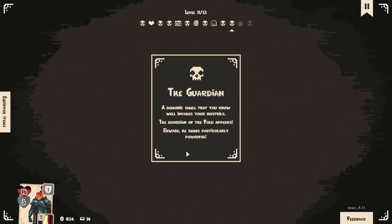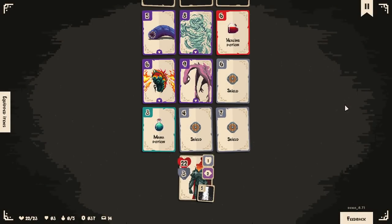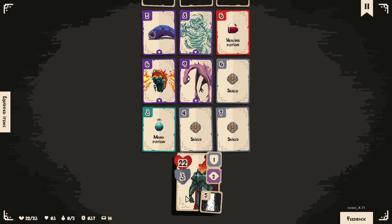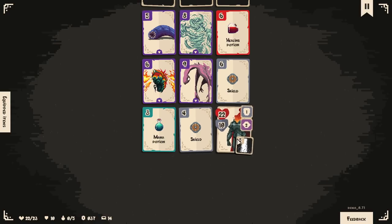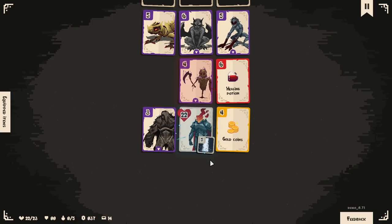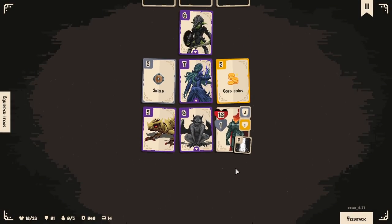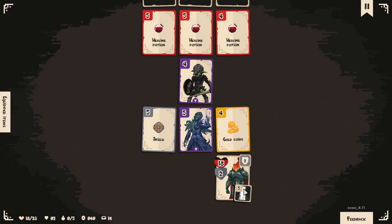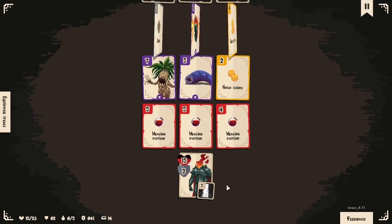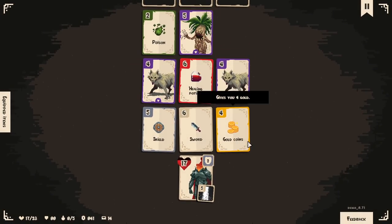A demonic smell invades your nostrils — the guardian of the fold appears. Beware, he seems particularly powerful. Finally we meet — will you only get to me? Maybe. Ooh ooh. So yeah, I got you. We only did the one — that makes sense. Should be doing two to everybody there — that'd be a kill of both, so it's worth it. It's going to be one. Gotcha. Huge.